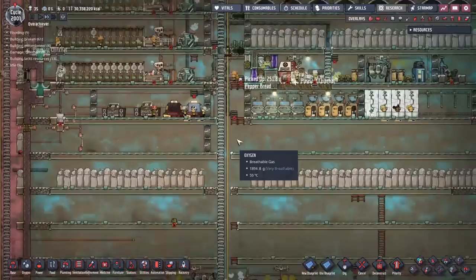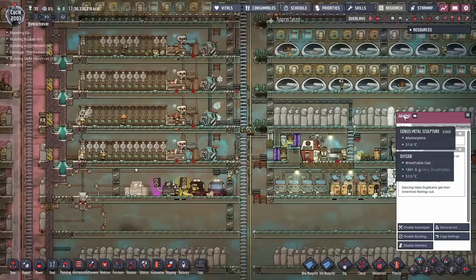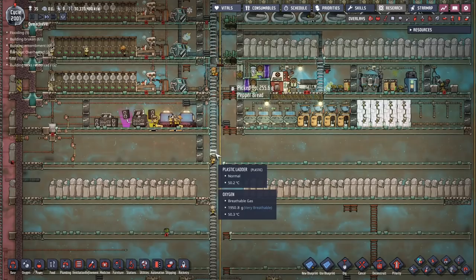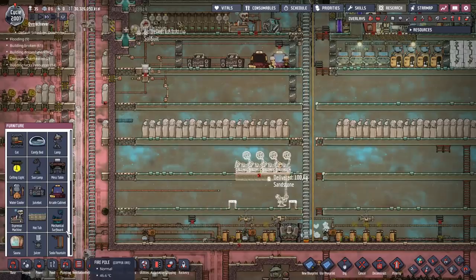The plan was to install all of the recreational buildings. So far we've got the espresso machine, the soda fountain, the showers, the jukeboxes, and the arcade cabinets. That second jukebox has 0% use — everyone prefers the first one. But we want to keep this nice, organized, regimented — almost German-esque recreation, all grid-based. First up, we'll throw in four of the mechanical surfboards. Simple, easy to set up.